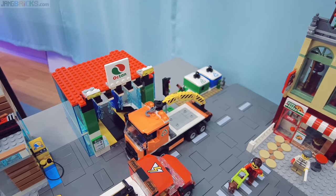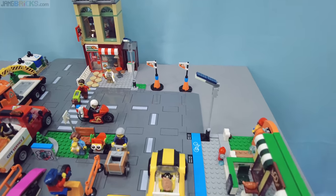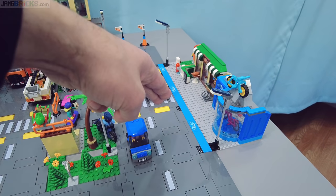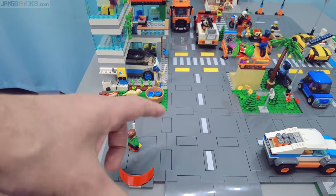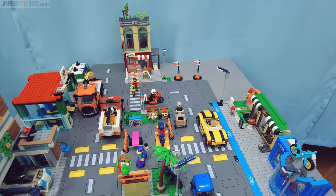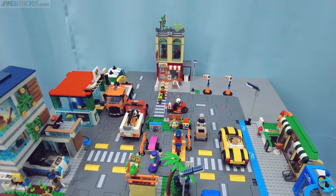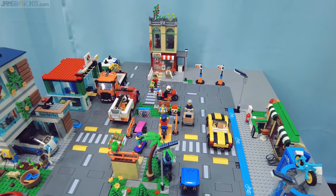As I was setting this up, two things really stood out. First of all, there's a lot of road surface here compared to the amount of space used up by buildings — it's fairly conspicuous. Admittedly, part of that is because I added in the add-on set with the additional road plates, but even without it, it's still a lot of road and not a whole lot of structure or height or depth. However, a lot of that open space does get used up by the figures and vehicles included in those sets.